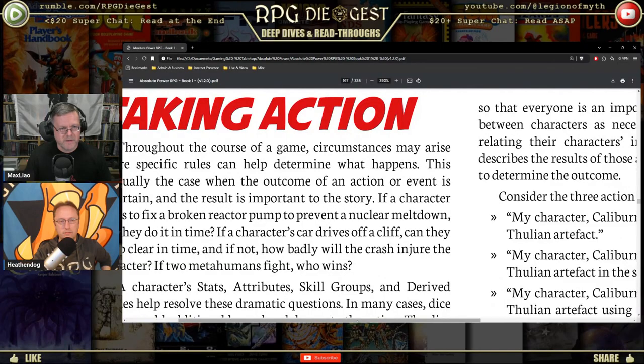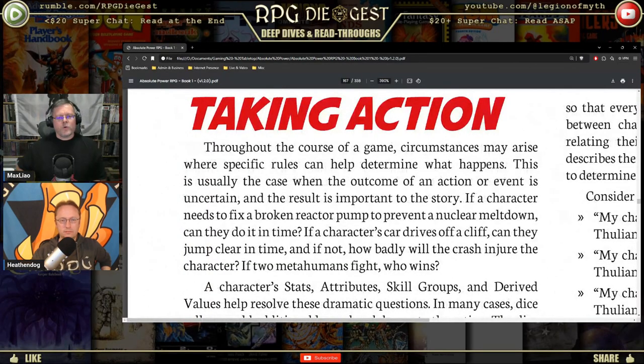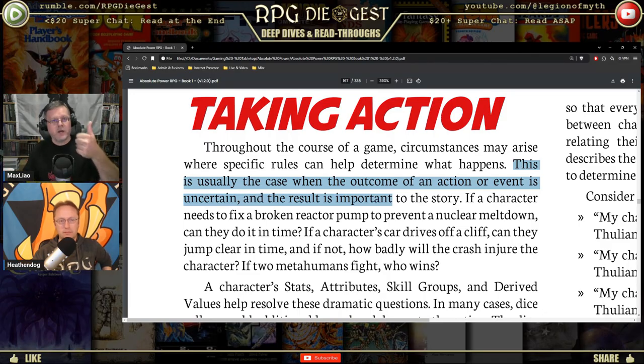Taking action: throughout the course of a game, circumstances may arise where specific rules can help determine what happens. This is usually the case when the outcome of an action or event is uncertain and the result is important to the story. This is the most important sentence in the book when it comes to rolling dice: if the outcome is uncertain AND the result is meaningful, then roll. If it is neither uncertain nor meaningful, don't roll — say yes if it's probable, say no if it's probably not, and move on.